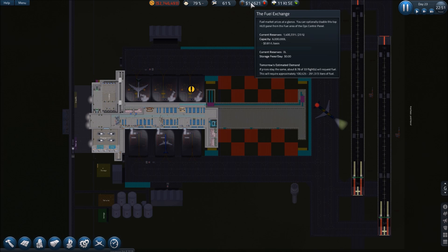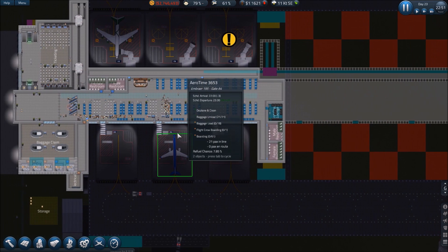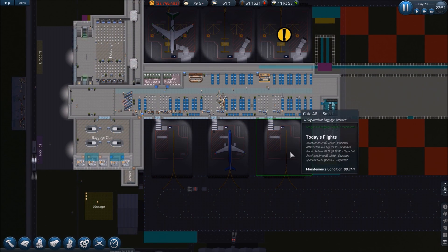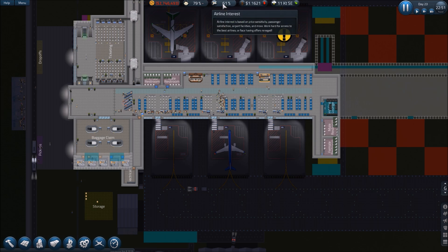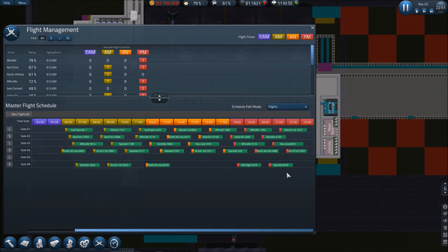Fuel reserves: 1.4 million liters, that should last us a couple of days. We've got five active gates — gate A6 is the one we just brought online. We're going to check if we can slot in a couple more flights; we're up to five and we can fit two more afternoon flights.